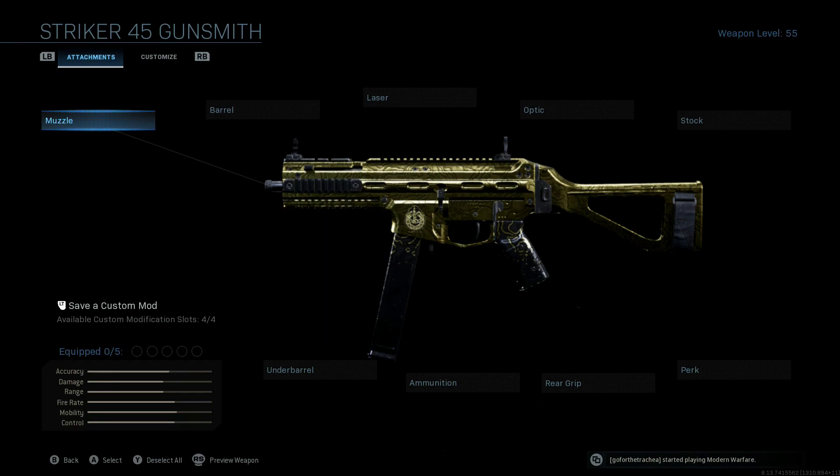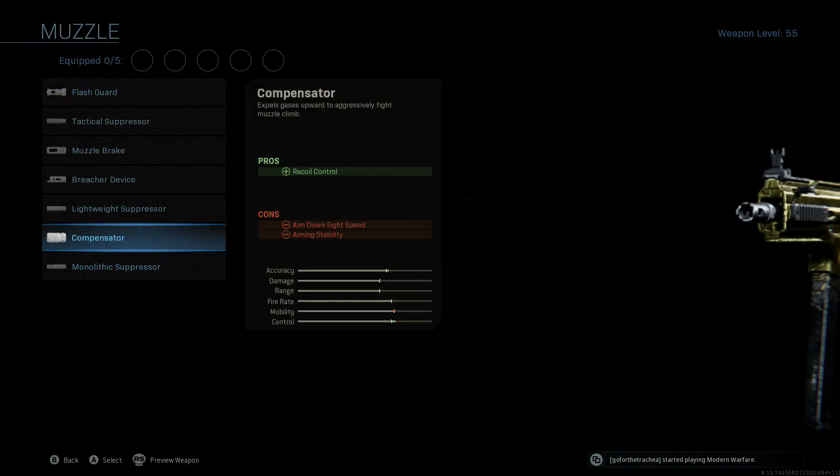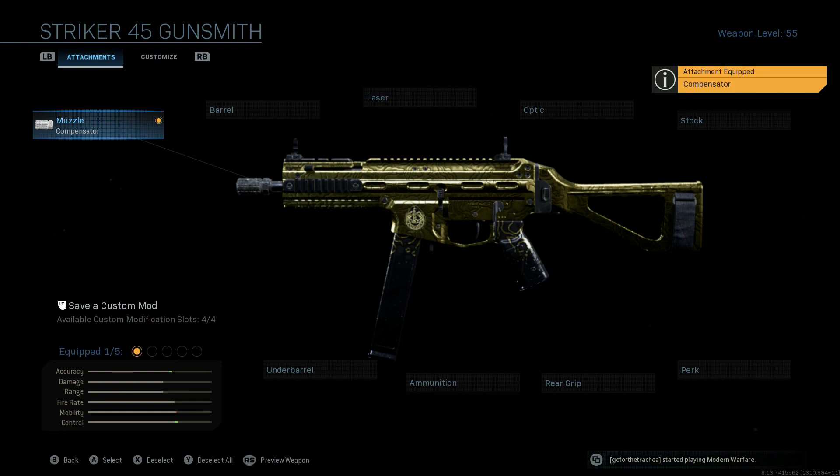Jumping into the attachments you're going to want to throw on this thing, we're going to be starting off with the muzzle and going down to the compensator. With this weapon, our two main objectives are to improve our accuracy and improve our ADS time. Being .45 ACP, you got really good damage and actually pretty good range, especially compared to the other submachine guns.